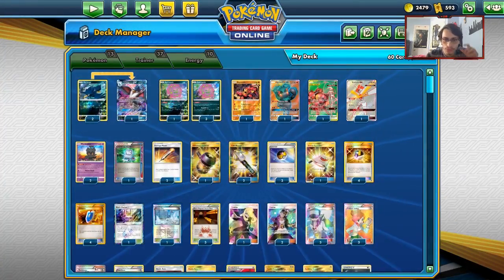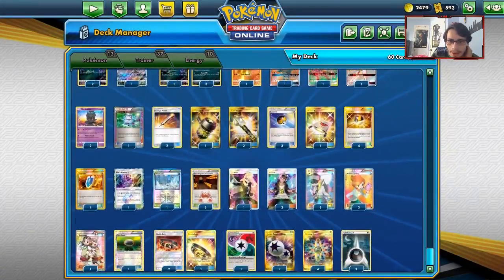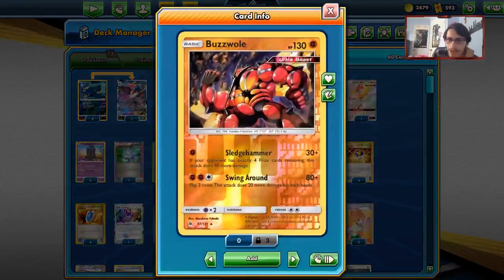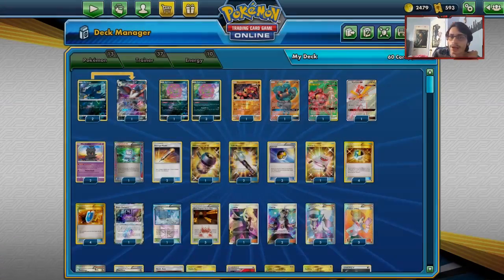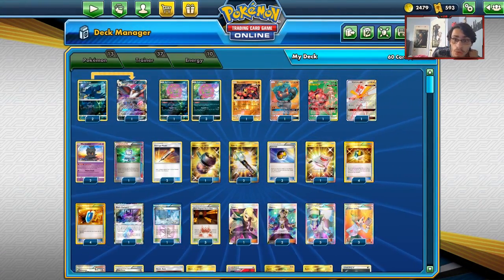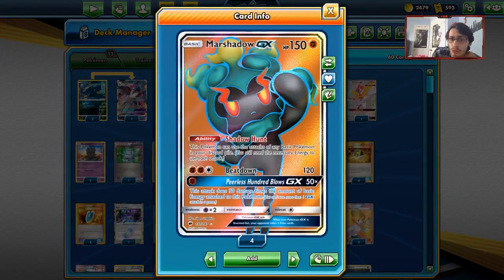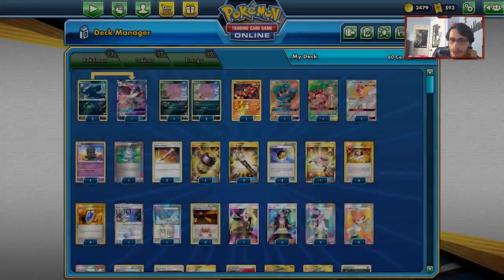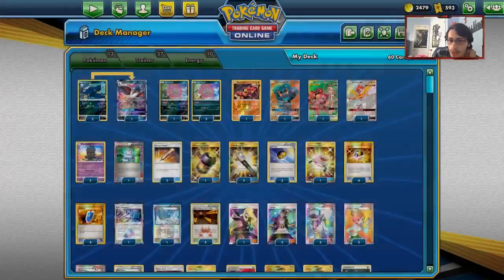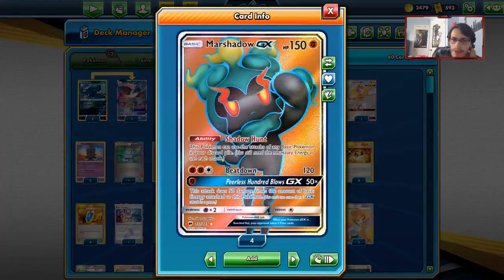220 damage is enough to take out big threats like Zoroark, and Spirit Tomb only gives up one prize. Black Market Prism Star makes it even harder for the opponent. Magma's Secret Base puts 20 damage on any Pokémon played to the bench, which translates to an extra 60 damage from Anguish Cry. We're playing Rainbow Energy so we can use Buzzwole's Sledgehammer against PikaRom and Zoroark.